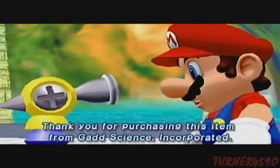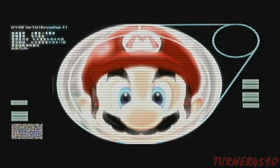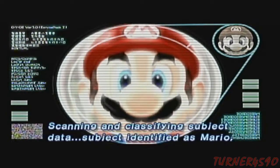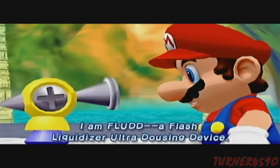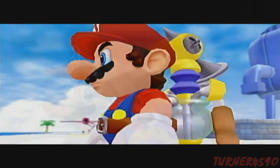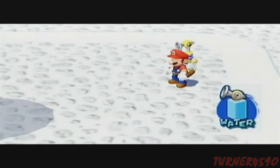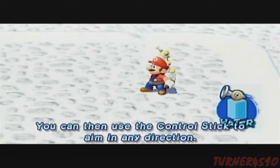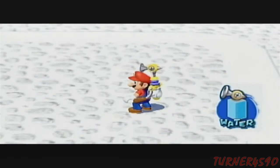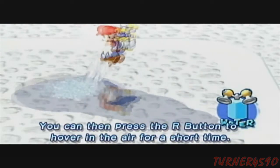Power-up complete. Thank you for purchasing this item from GAD Science Incorporated. Preparing to register customer information. Scanning and classifying subject data. Subject identified as Mario, resident of the Mushroom Kingdom. Data storage complete. I am FLUDD — the government has the whole file on us, basically. Oh, that's a good fit. Proceeding with user instruction. Use the R button to shoot water from my nozzle. If you press the R button all the way down you can stop and shoot. You can then use the control stick to aim in any direction. Press the X button to switch to the hover nozzle. You can then press the R button to hover in the air for a short time.